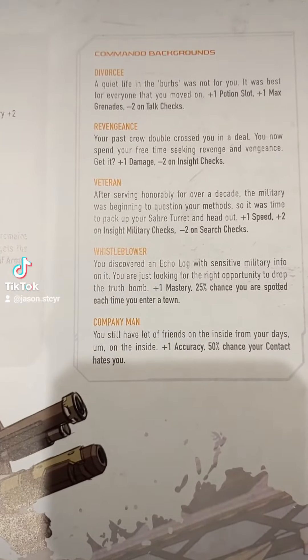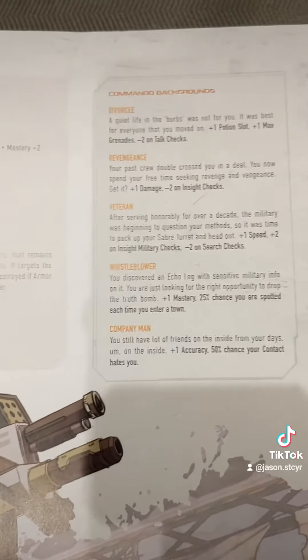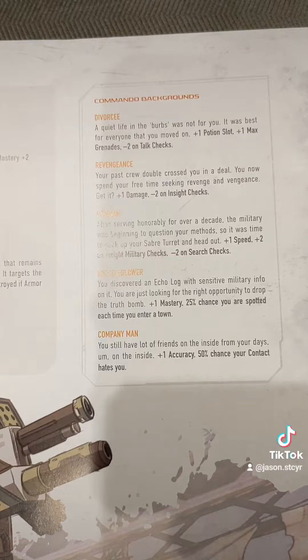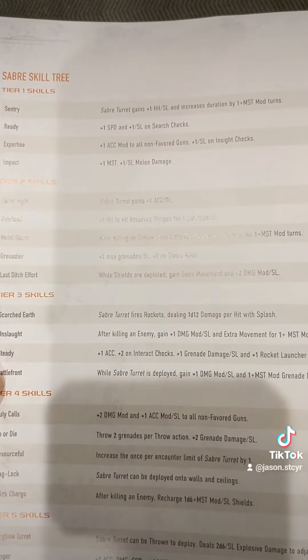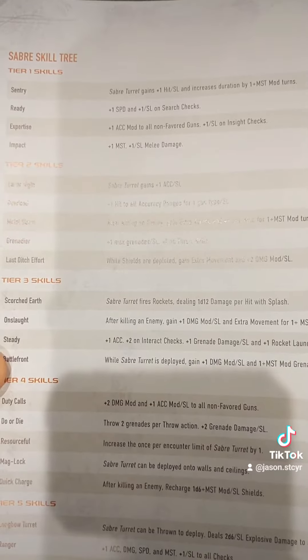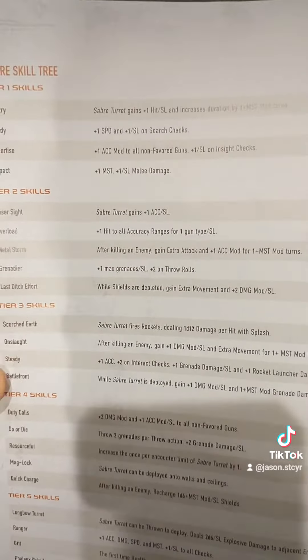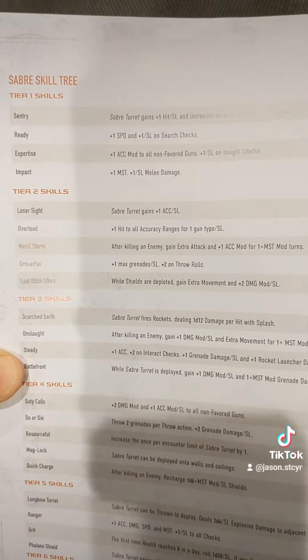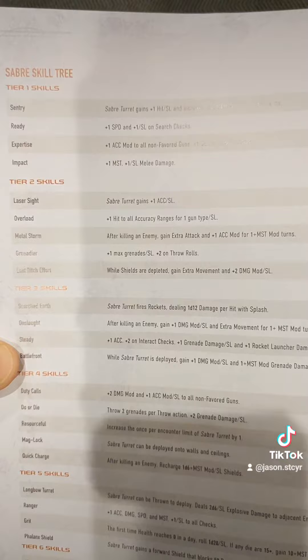The backgrounds tend to focus in on damage and speed and a little bit on accuracy or mastery. For the most part, this is a damage class. That's backed up when you start taking a look at their tier skills — everything is about how can you go faster, how can you have more accuracy, how do you do more damage.